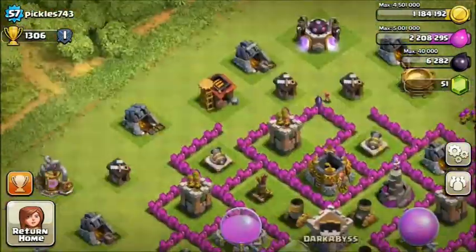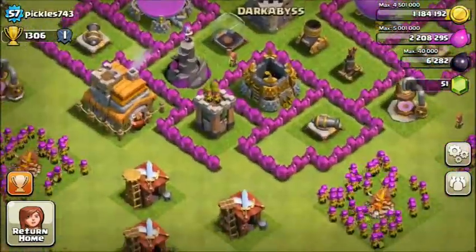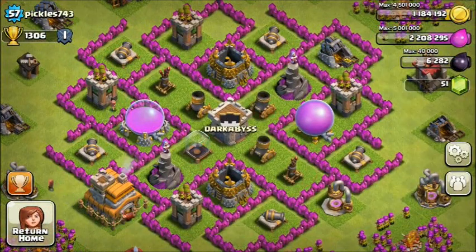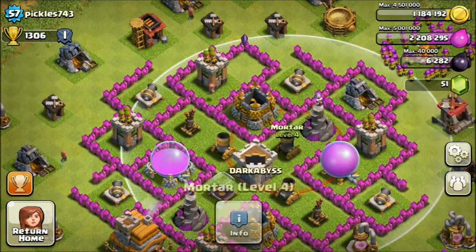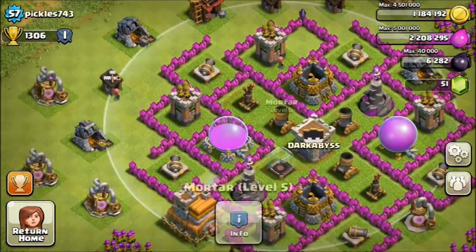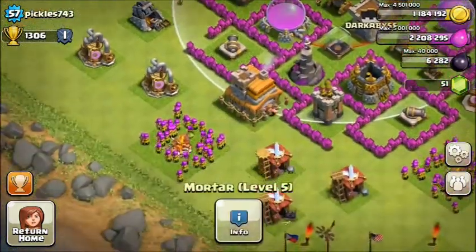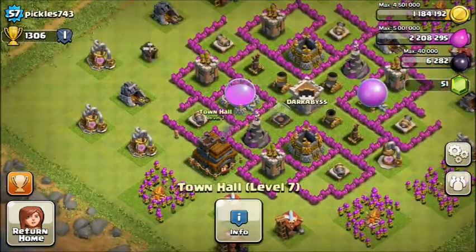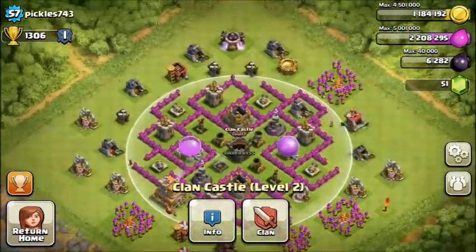The bad things you need to upgrade are your elixir collectors. Your gold mines are doing fine but your elixir collectors need to go up a bit more. Like other players, having collectors and mines at low levels won't help much, but when you go offline it'll make a big difference. Also, the mortar, air defense, and wizard tower placement is again vulnerable to lightning spells.